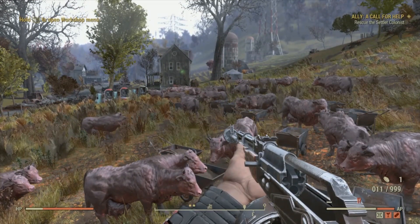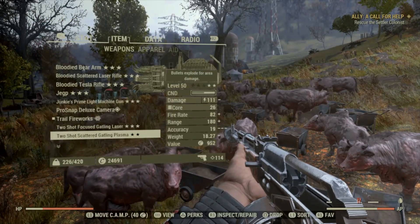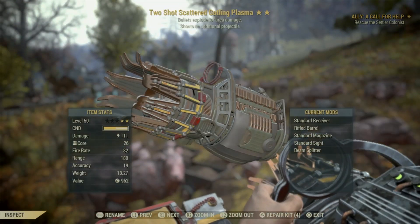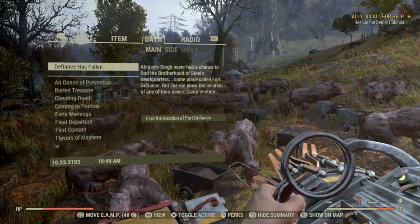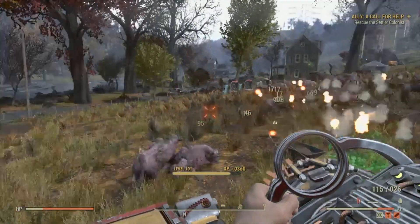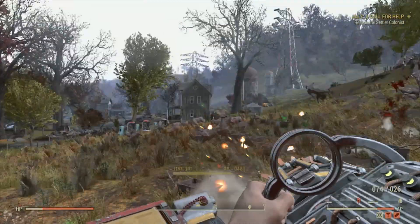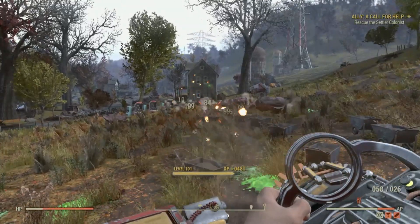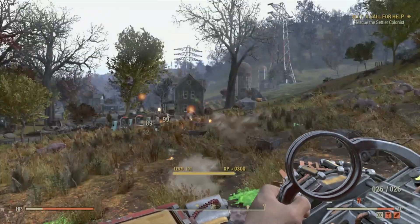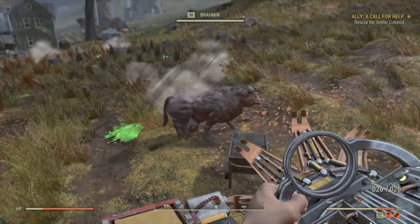I'm personally going to use a legacy weapon here to blast the heads off these cows really fast. But you can use any weapon you want — just kill them and get the XP. Look how fast that is! I love this glitch. Visually it's brilliant, and for the XP it is amazing. That is basically it — it's that simple.